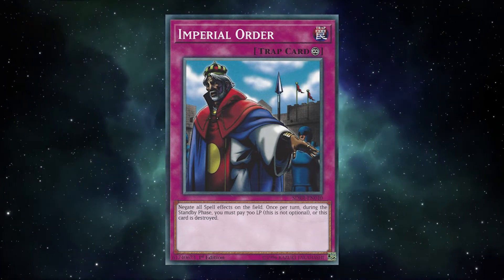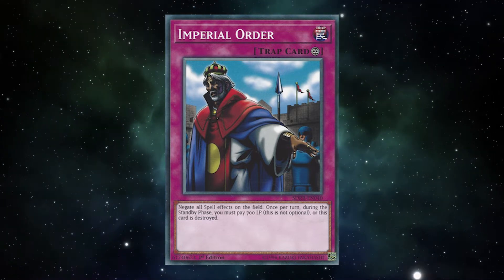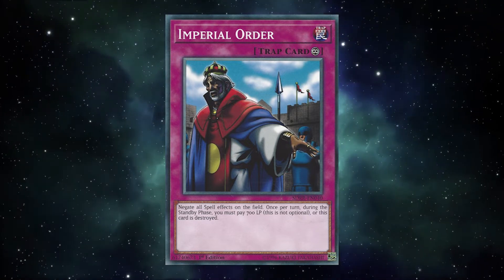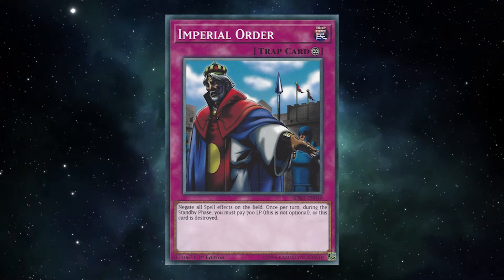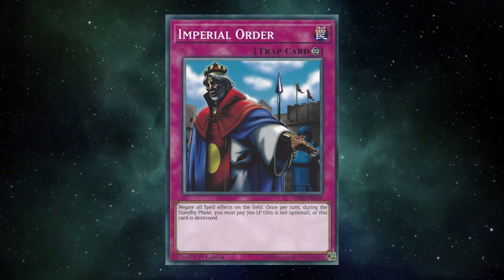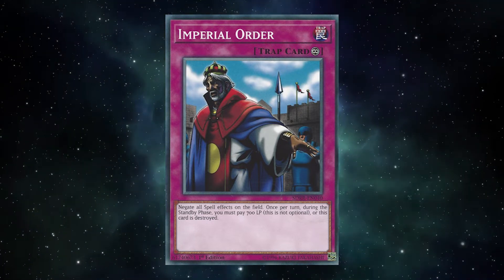This means that if you find yourself with only 700 life points during your standby phase and you've got Imperial Order face up, your Imperial Order kills you. As long as you have 700 or more to pay, you're paying the cost. If you're curious as to what would happen if you had less than 700 life points, it says it right on the card — it goes right to the graveyard, you don't pay the cost, and now you can actually play your spell cards. So functionally, the card will kill you twice as fast, and it's not optional — that's the big change.